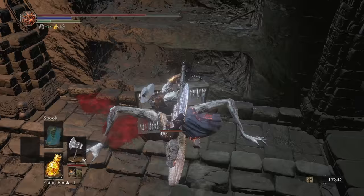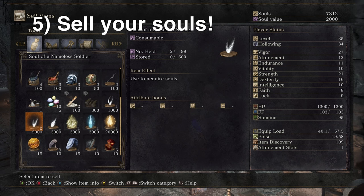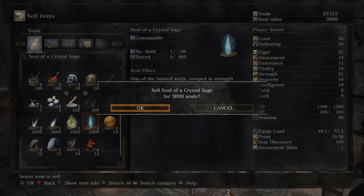Tip number five is a time-saving tip. Consuming souls can be annoying and time-consuming, going into your inventory and using each one individually. Instead, you can sell souls to the Shrine Handmaid for the exact same amount of souls as consuming them.